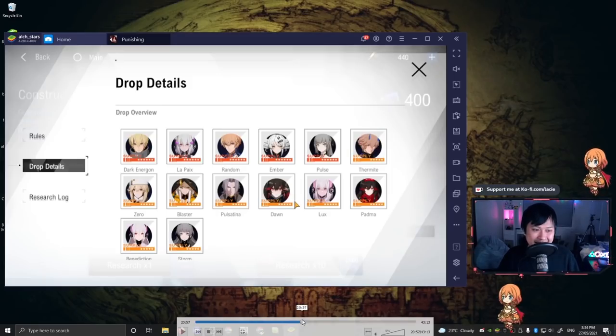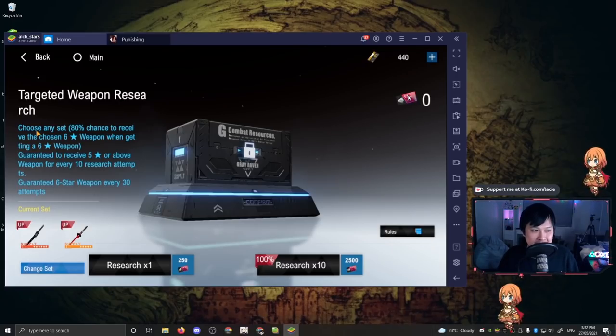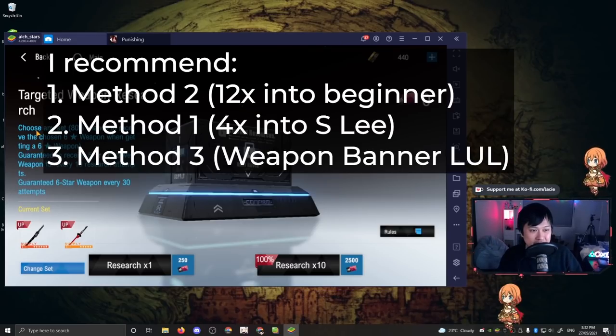Our third re-roll option is to roll on the weapon banner. This weapon banner uses pink tickets. The reason you would roll here is to get a weapon for your favorite characters, and it technically has the highest rates. Weapons can also be transferred around, making them more flexible than character upgrades. However, honestly I would not advise this one - out of these three methods I'd really recommend method two, rolling 12 onto the beginner banner. If you're feeling hardcore go for method one targeting S Lee on the limited banner, but the weapon banner I wouldn't recommend.